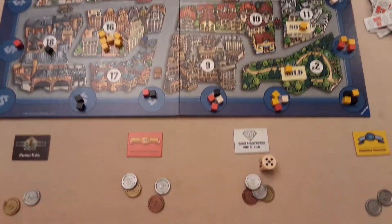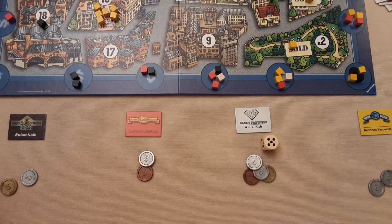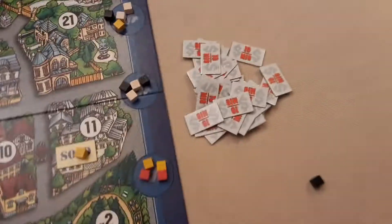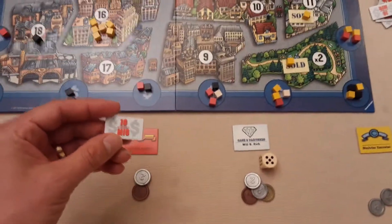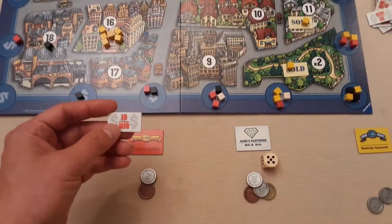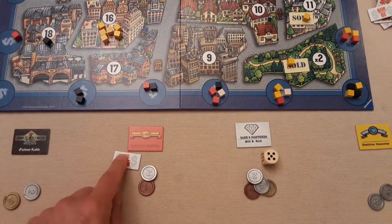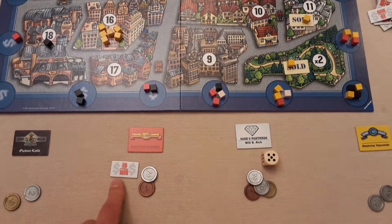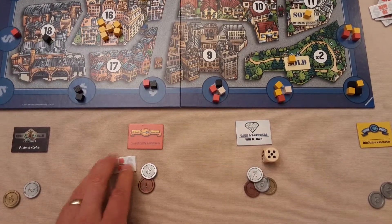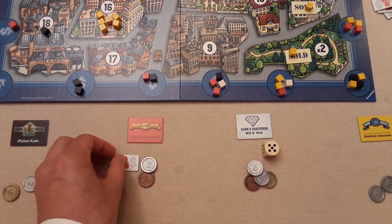If you run out of money, you can take loans. You get nine million upfront on your first loan — the game charges interest up front — and you can only take one per round. The next loan gets you eight million, then seven, six, and so on, but at the end of the game you pay back 10 million for each loan taken.